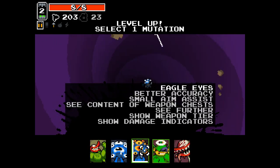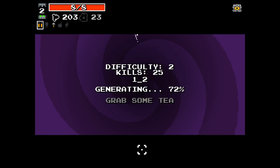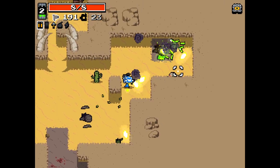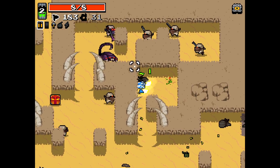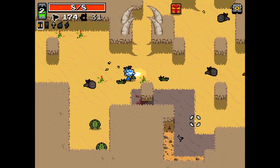We got Eagle Eyes, which if you remember correctly is incredible now — Small Aim Assist, Content of Weapon Chest, Show Weapon Tier, Show Damage Indicators. Really, really good. I really like being able to see the damage indicators. It gives me a really good idea of when I pick up a new weapon as to how good it actually is.